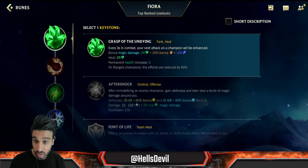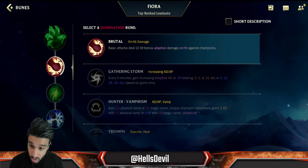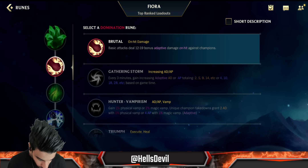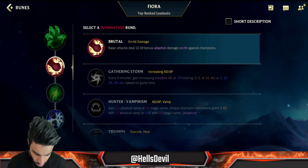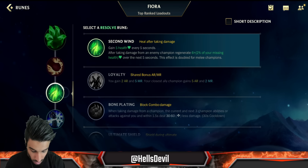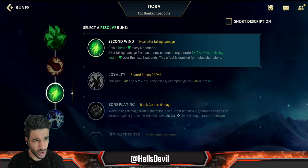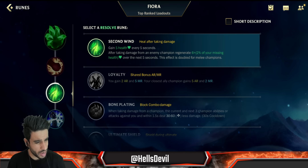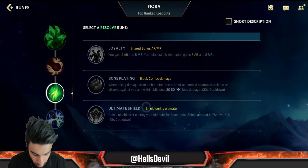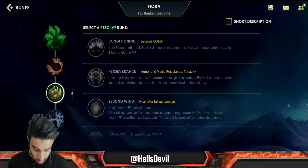For runes, go Grasp of the Undying - it's all about destroying your lane opponent even though you're going for a later game build. Brutal also helps in the early game because when you use your first ability you'll proc Brutal every time, and even in the late game when you're constantly spamming it, you proc Brutal all the time - very strong. For the third rune, if you're against a range champion like Teemo or Vayne, go Second Wind to survive lane. Otherwise go Bone Plating to win those small engages when you go in with your first ability.